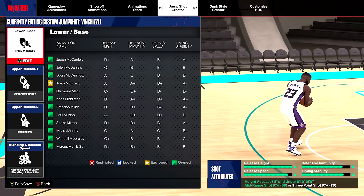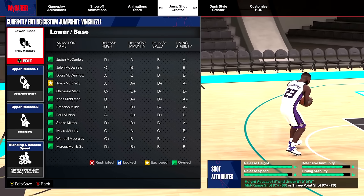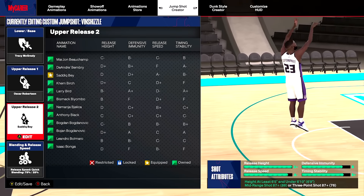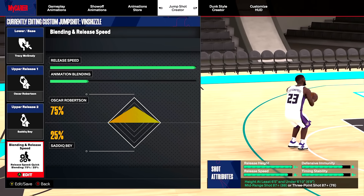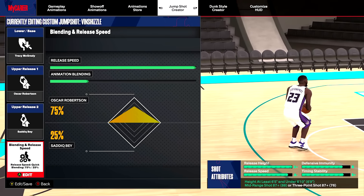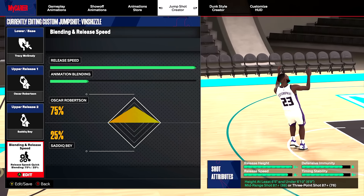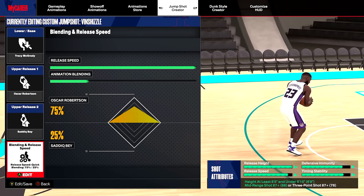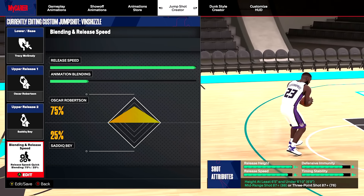Now for the best jump shot with this 87 three-point rating: base — Tracy McGrady, upper release one — Oscar Robertson, upper release two — Sadiq Bey. Release speed is four out of four, which is the fastest you can possibly make it. Animation blending is 75% Oscar Robertson and 25% Sadiq Bey. If you guys choose build variation one, I highly recommend equipping this jump shot. If you go with build variation two, I'll also give you my favorite jump shot for builds that don't get Tracy McGrady.